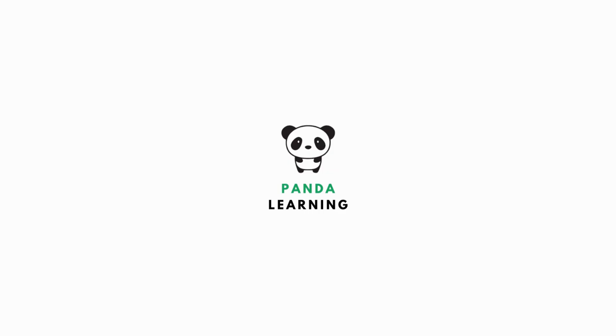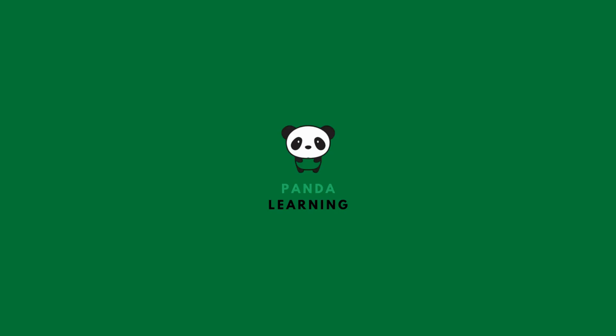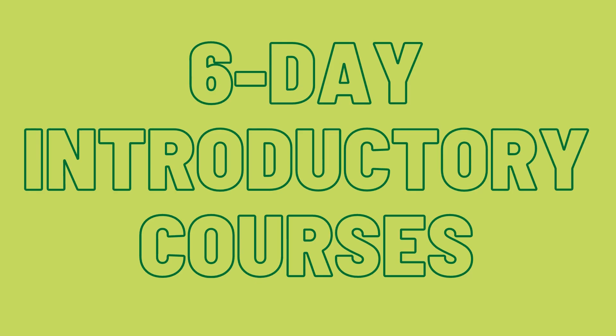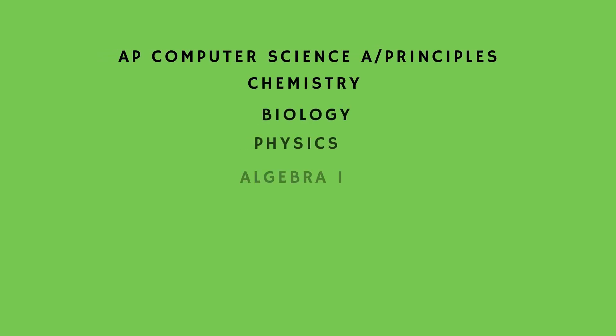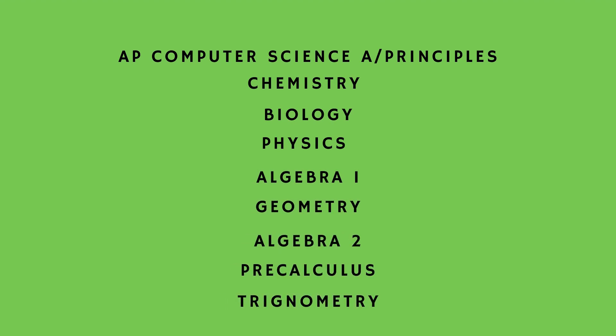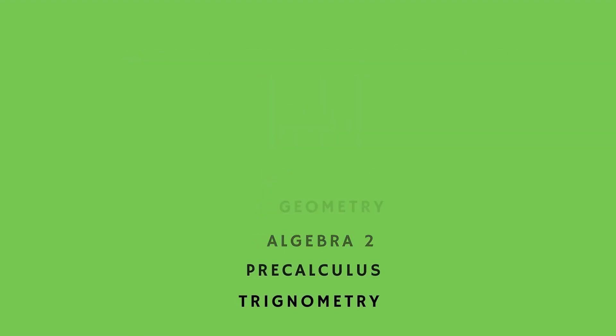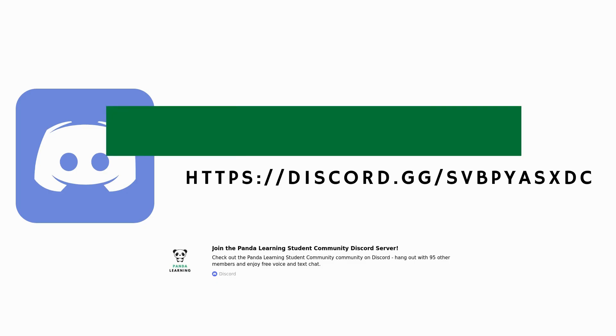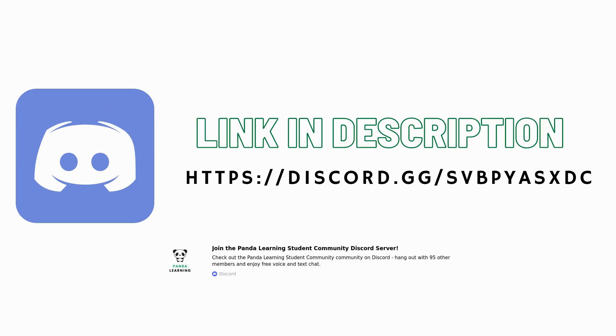Here is a quick word from our partners. Panda Learning is an educational season-based program for students in grades 4 through 12. We have amazing six-day introductory STEM courses for classes such as AP Computer Science, Algebra 2, Chemistry, and more. We also have great webinars where students can attend and get insights on different careers — fields like computer graphics, artificial intelligence, stats, and more. We also have an amazing student Discord server where you can get help for your classes and make new friends.